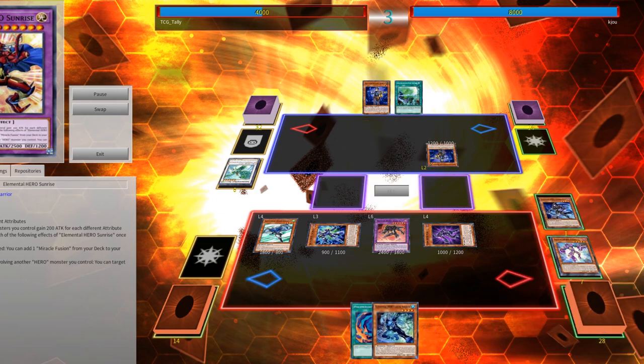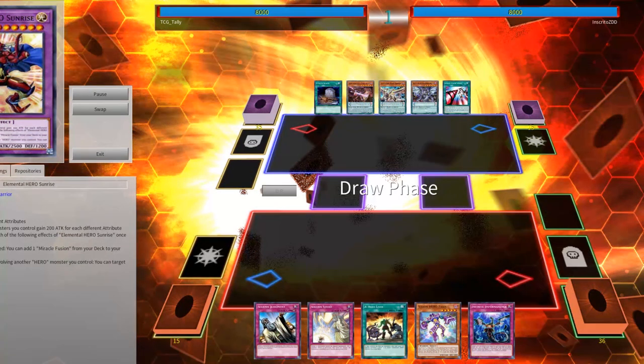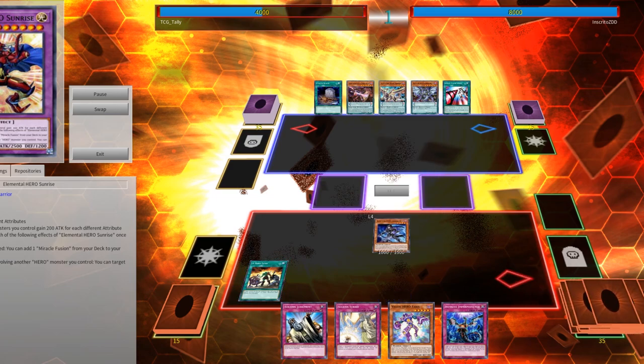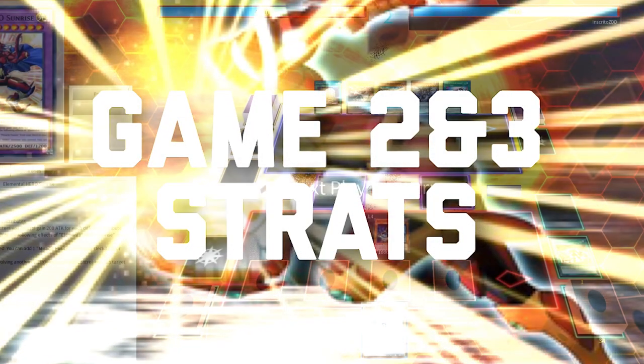Finally, being able to abuse Absolute Zero on your opponent's turn by Mass Changing into Acid allows you a full board wipe, letting you interrupt plays or destroy a board before they can really take advantage of it — which is amazing.